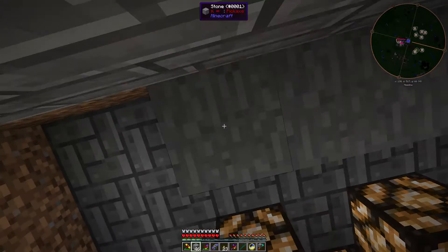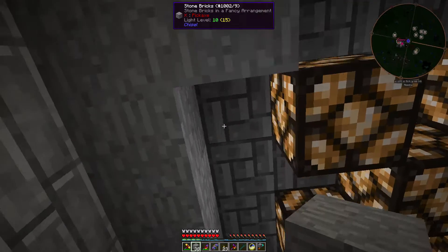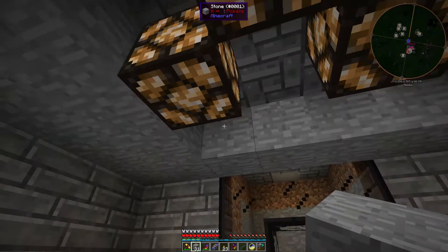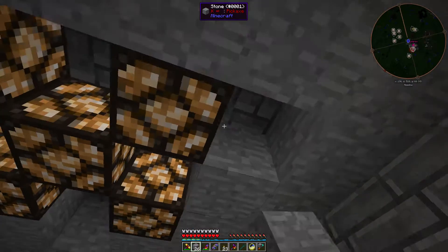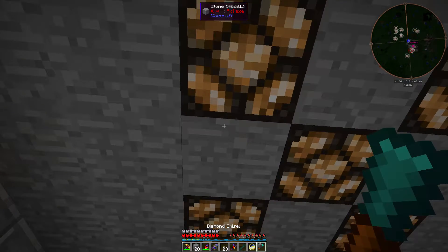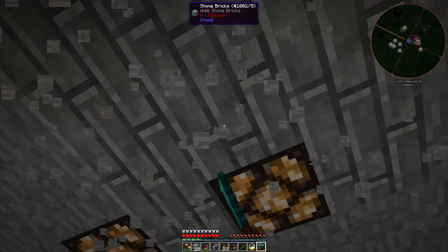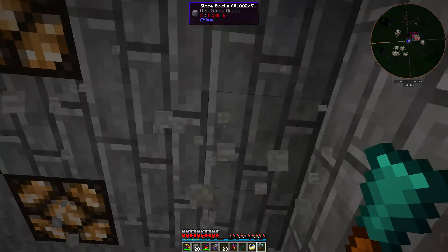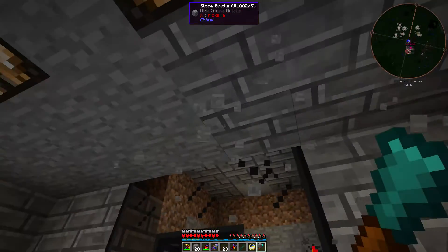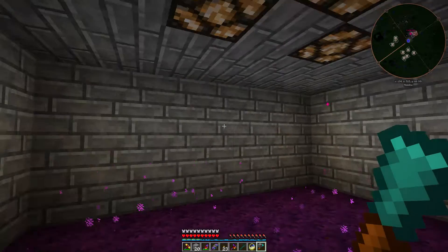You know, this would be easier with a builder's wand. I guess I can make a builder's wand now because of the vision sigil. Here we go - this is set to panel mode, perfect. So as soon as this is all stone bricks, I'll be set.